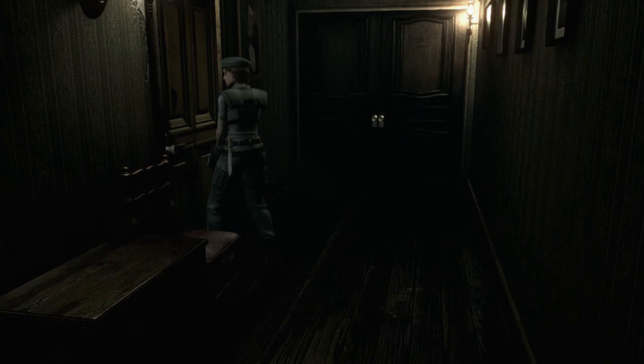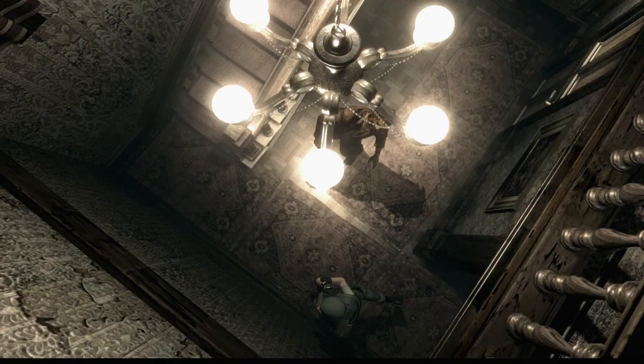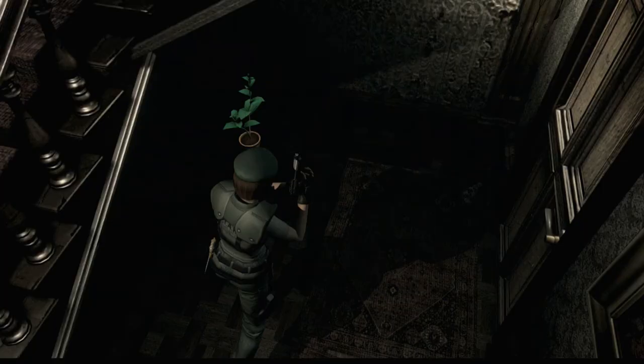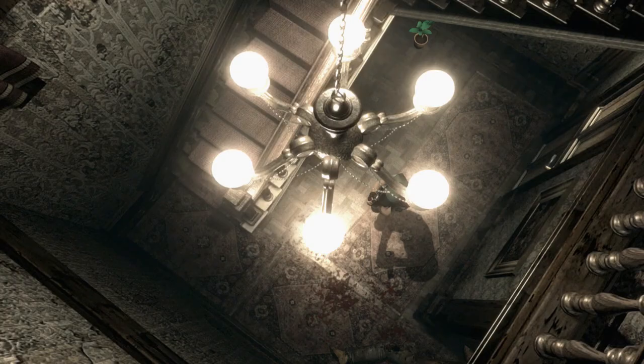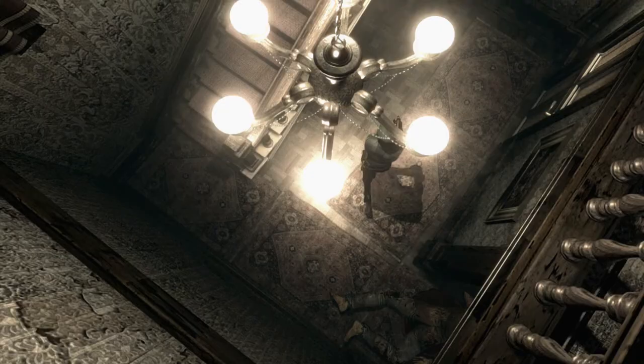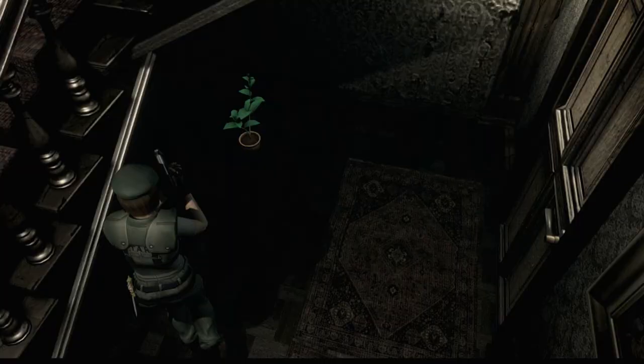So we're continuing on now. We've used our mansion key and got all the doors open, so obviously we want to try and find more keys. And I wouldn't mind finding that lighter either. We've got another zombie friend to shoot — one shot and he's down. We're going to retreat back here. I think we might want to try one of our first saves here. Actually, do you know what — we'll soldier on, we'll wait till we're a bit further in. We'll play one more, foolish as it might be.